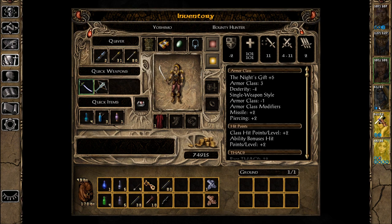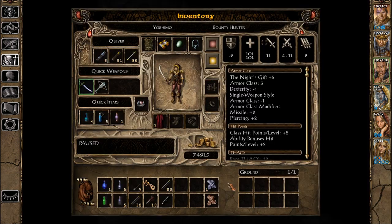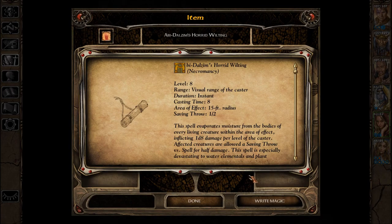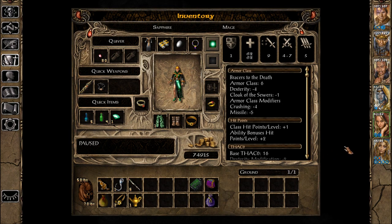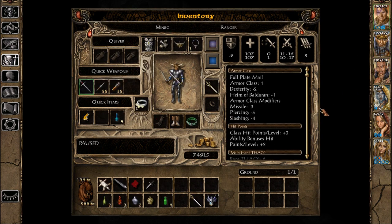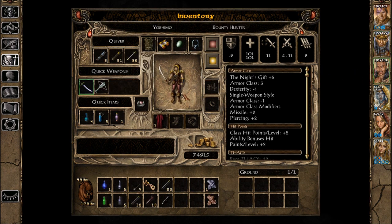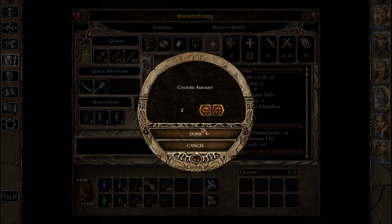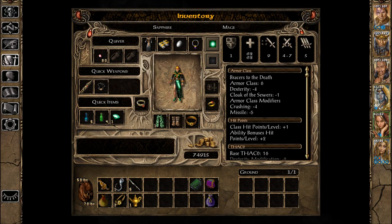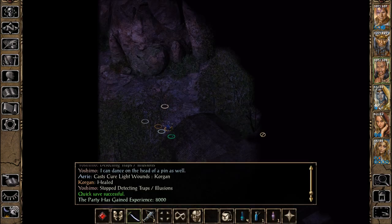Alright, wait. Okay, we're gonna learn Aganazzar's — Aganazzar's — Abi-Dalzim's Horrid Wilting, which is level eight. Done. I guess I forgot about those things, that they were there. Minsk needs — damn, we really go through these things.